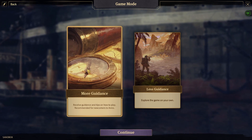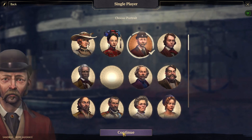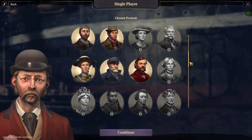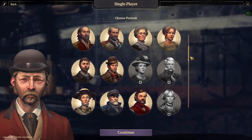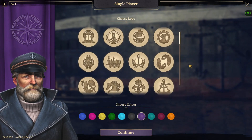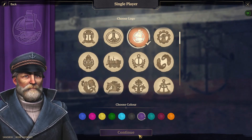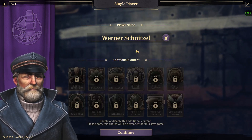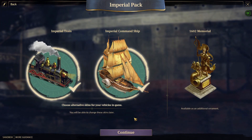I'm going to go with the more guidance option because I've never played this game before, so I think that will probably benefit me a bit. I don't think any of this stuff really matters — it's just an appearance thing. So I'm going to go with the guy with the good beard here, Sea Captain. And since he's a sea captain, maybe we should go with a ship as our logo. I kind of like this purple color. Werner Schnitzel? Alright, that's the first name that came up — we're going with it.